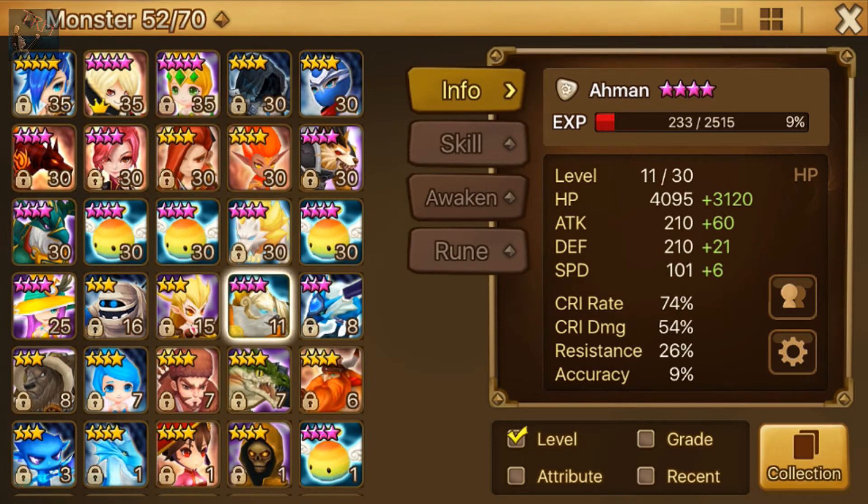If his crit rate is 100%, every time he hits he'll heal my guys for 700 to 800 health at this current health bracket. If I get better runes and can push his health to 10 or 15 thousand, we're talking about a thousand health healed every time he attacks. If I can also increase his speed to around 200 so he attacks two or three times per turn, the heals are going to be fantastic. I don't see him used a lot, but in my mind if I can make him fast his heals will be incredible, so I'm working on him.